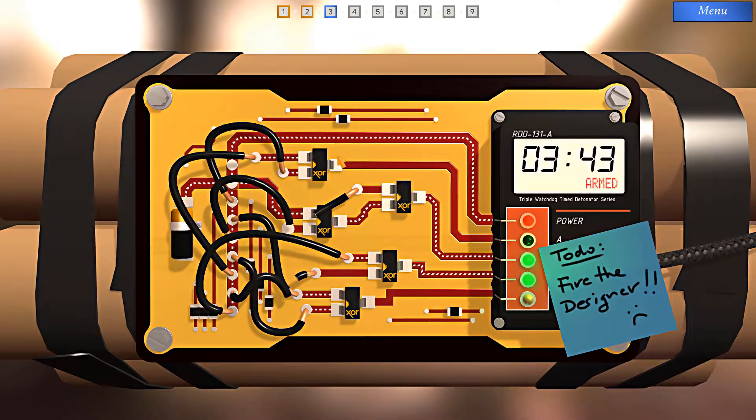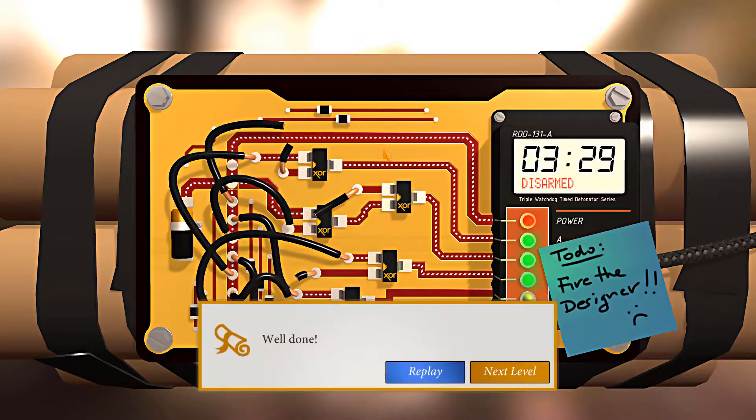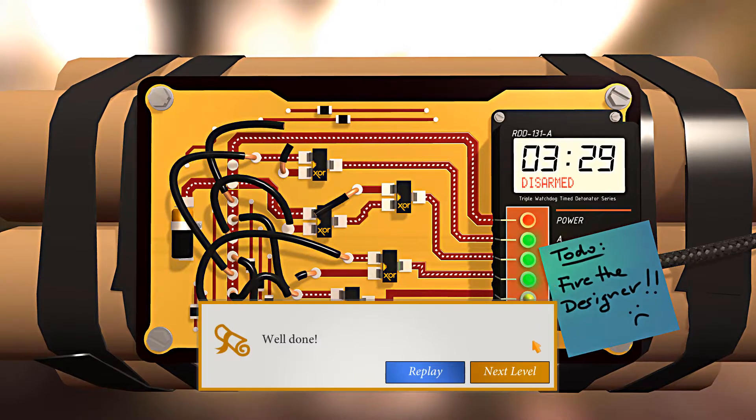Now let's look at A. Both of these have wires on them, so I could either cut this wire or this wire, and it would still give us what we need. So let's just cut this one. Well done. All right, on to the next level.